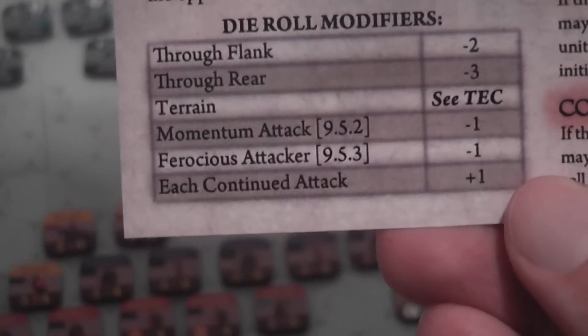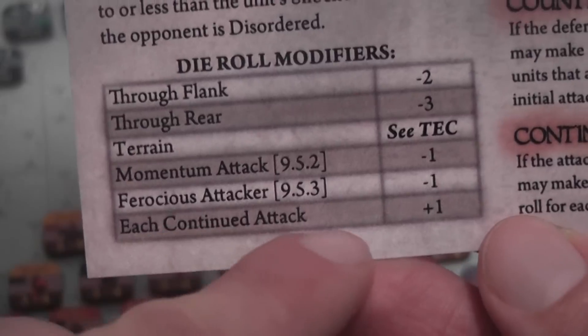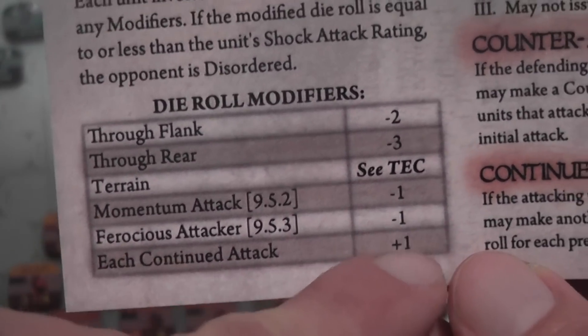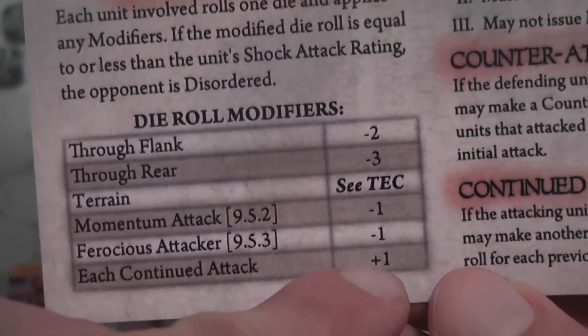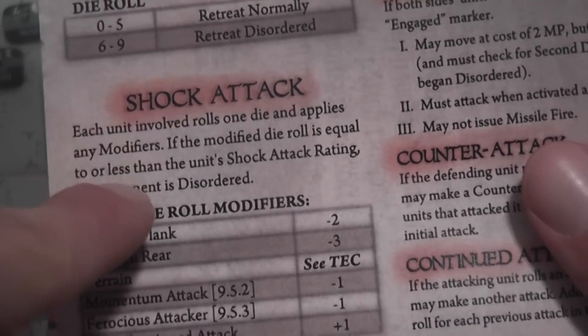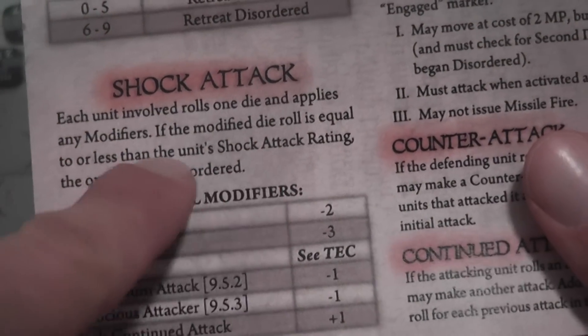So a momentum attack with a ferocious attacker gives you a total of minus two. All modifiers are cumulative. Also, there are results that may lead to continued attacks, and those give you a penalty of plus one — because again, you're trying to roll under or equal to your shock attack value.